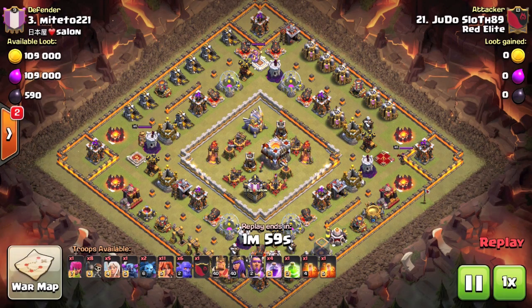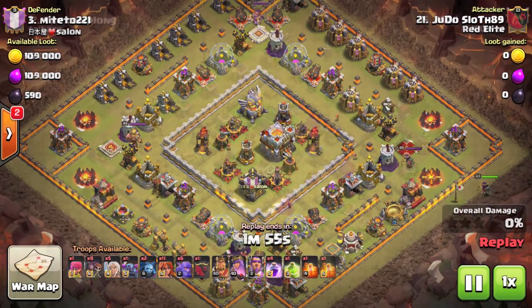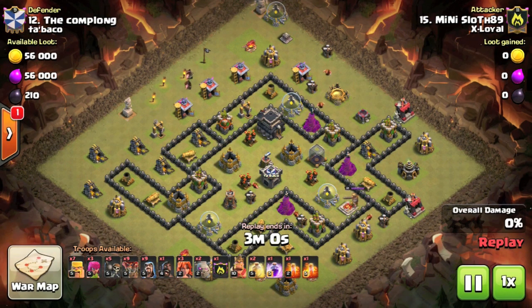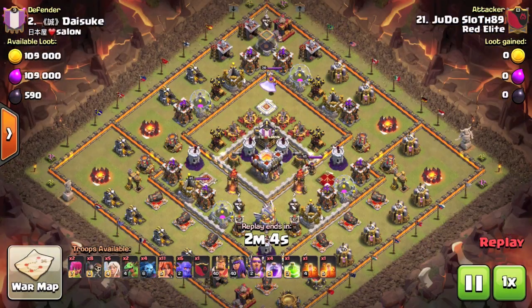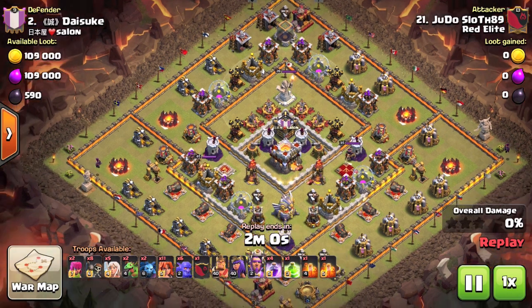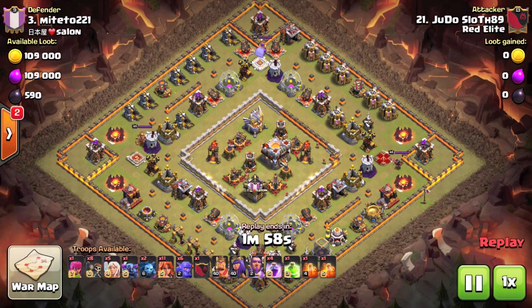What is going on guys, JudoSloth here. Hopefully we'll be back to a more regular schedule pretty soon, but I just wanted to bring you back to a series that I haven't done for a while now: my main and mini attack. Basically showcasing my war attacks whether they succeed or fail, and all of these attacks happened on the same day so you can see the bases flashing up on the background with my troop composition.